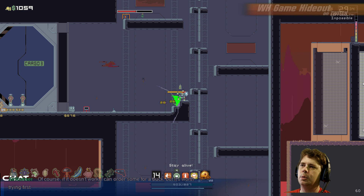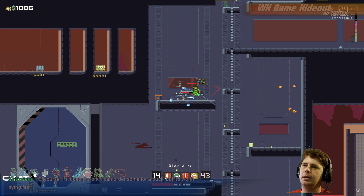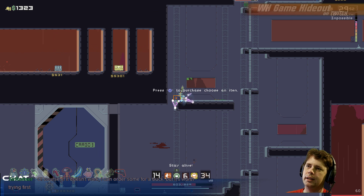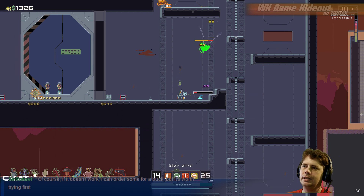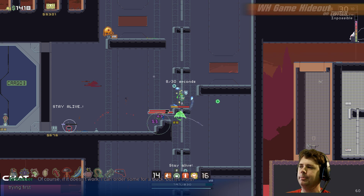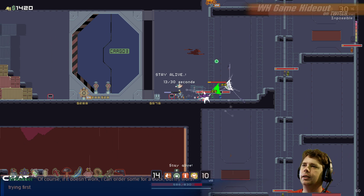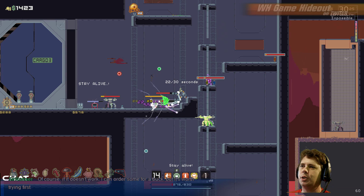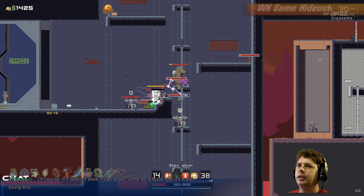Oh, that would be really good if I could get homing missiles — I want the homing missiles! I gotta get these guys out of my face first. I did it — now we want this. Yes, I do want to switch. In 28 seconds I can do homing missiles. I don't have any healing drones — I'm in trouble.